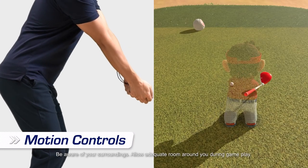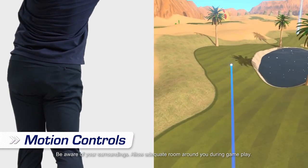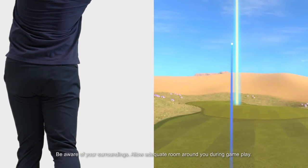Gently swing a Joy-Con controller like a golf club. As you swing the controller, your character will swing in the game. You'll feel like you're really golfing.